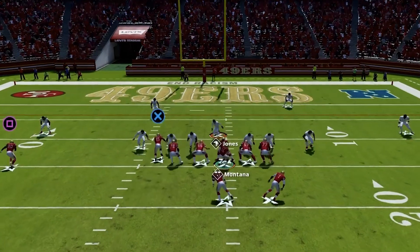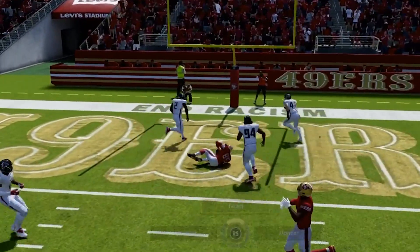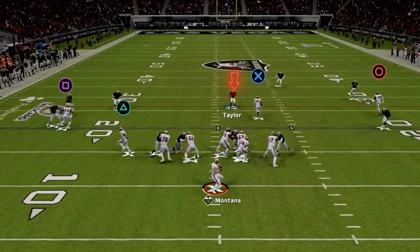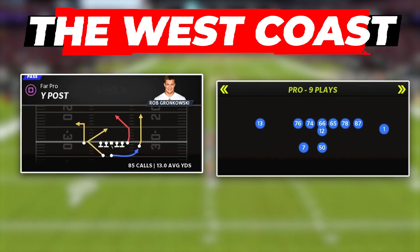If after the snap the cornerback stays on the out route or a receiver goes vertical, look inside to the tight end up the seam. If the safety splits and it's open, fire it up the seam. Then if the user leaves the middle of the field to take the seam route, the backside slant comes right in behind him to attack the middle of the field and make the user pay if he gets too aggressive.